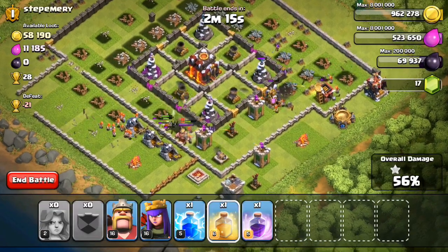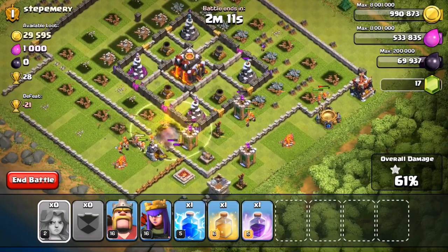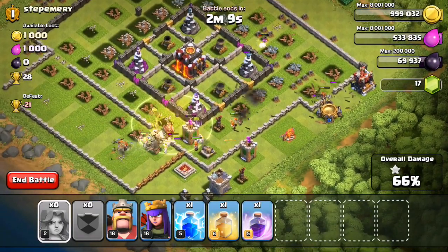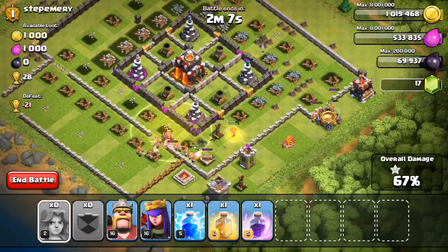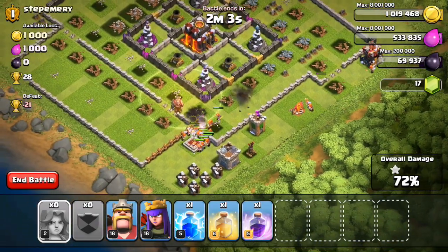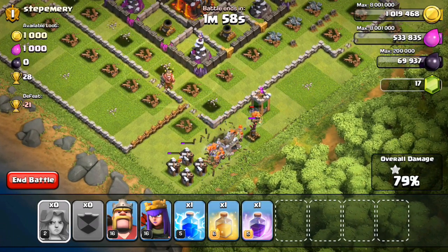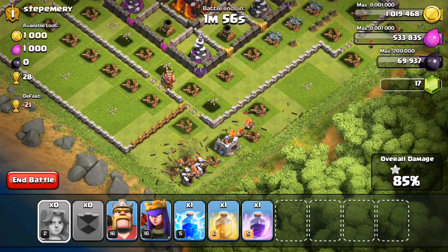1 star — we got that 56%. I use a heal spell just in case. I have a ton of spells left, and it looks like we dropped our Clan Castle a while ago. Didn't really mention that, but we're at 69%, and they're going towards the outside of the base by these 5 Builder Huts. I think they're going to go back into the base later.